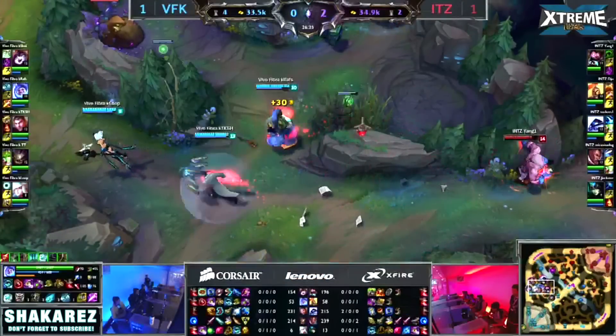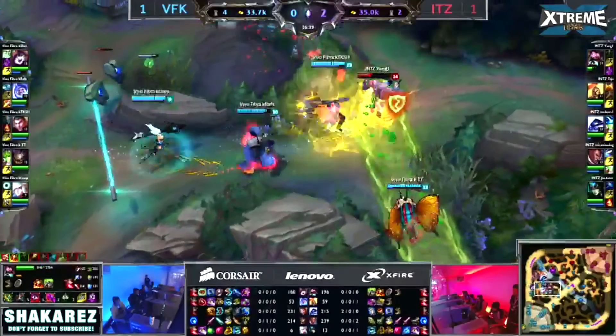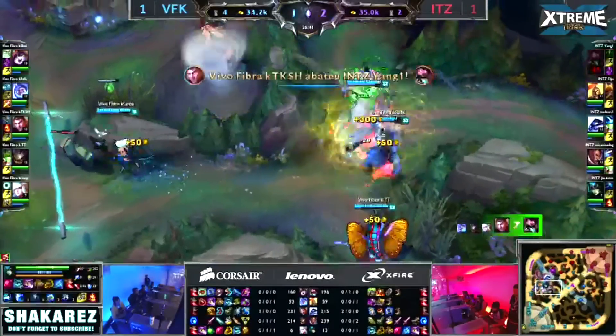Besides that, Cade Starr's top laner Shini built it on Lulu versus Intz in a Brazilian tournament. So why has this been trending recently?